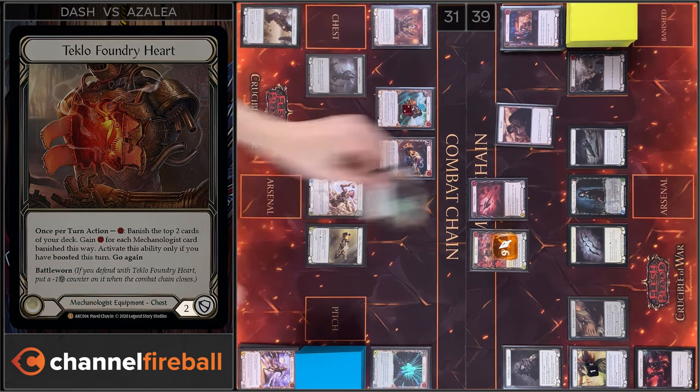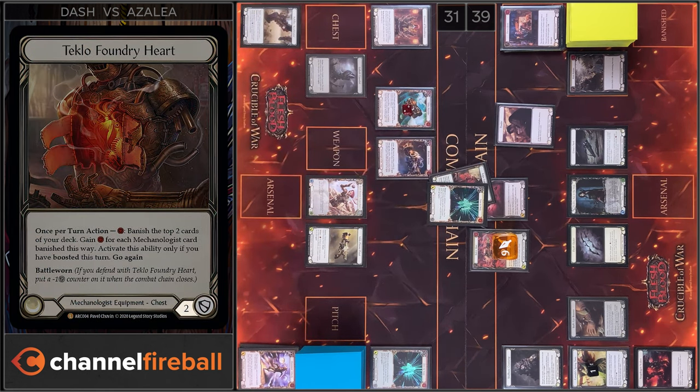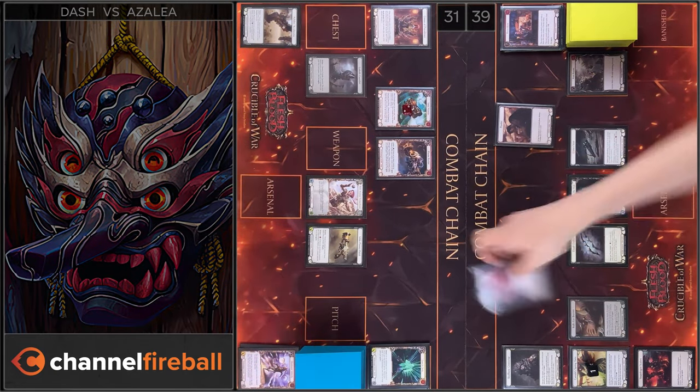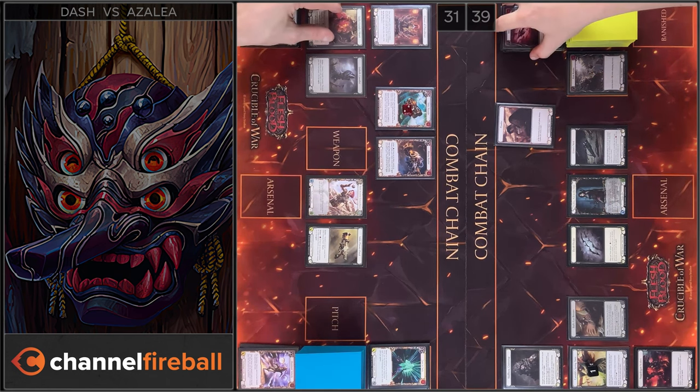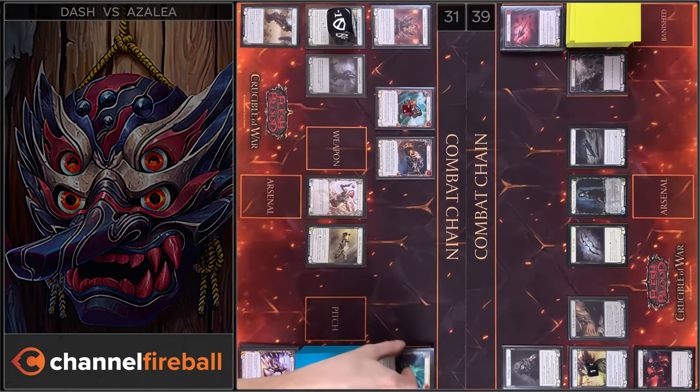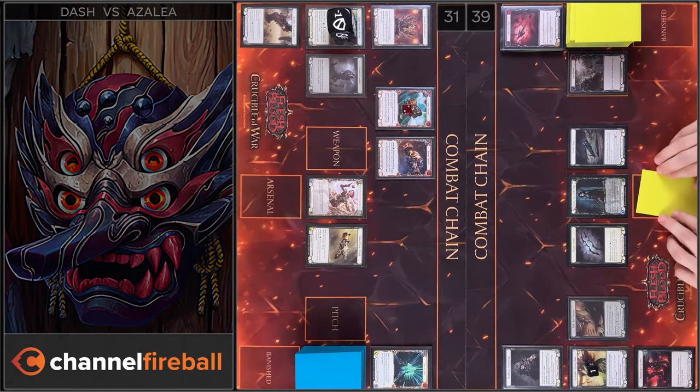I will block 5 damage. I have no reactions, so that's all. Let's move to my end phase. I'm gonna destroy a Pounder token. I'm gonna draw a card, and I'm gonna arsenal this card.